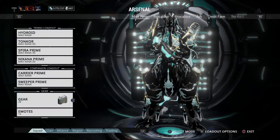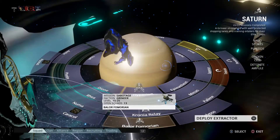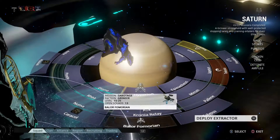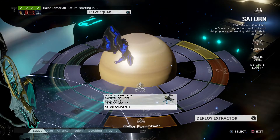Right here you want to equip your Femorian Disruptor, otherwise you can't actually go in there. And right here my friend Knight was taking his sweet damn time getting ready for this — you have no idea how many times I clicked trying to get in there.